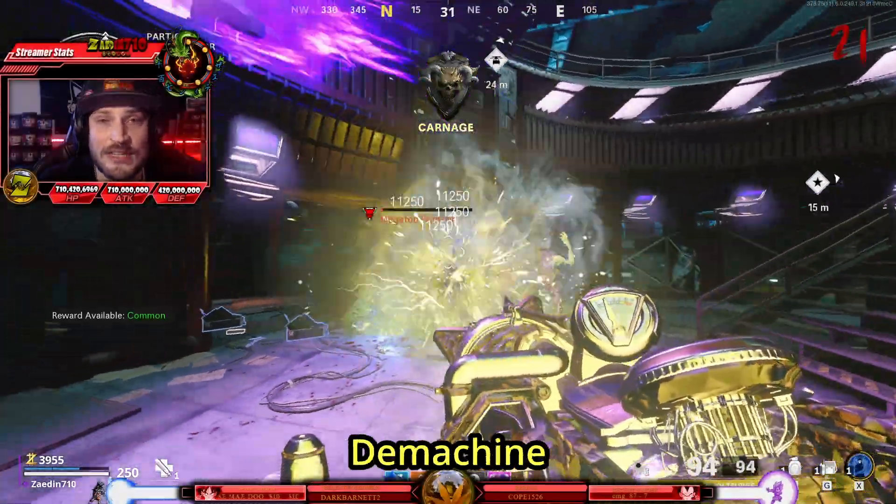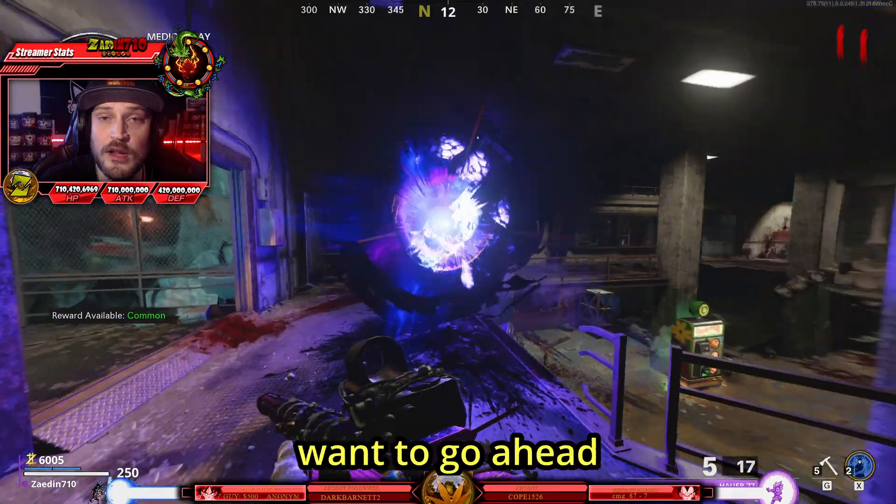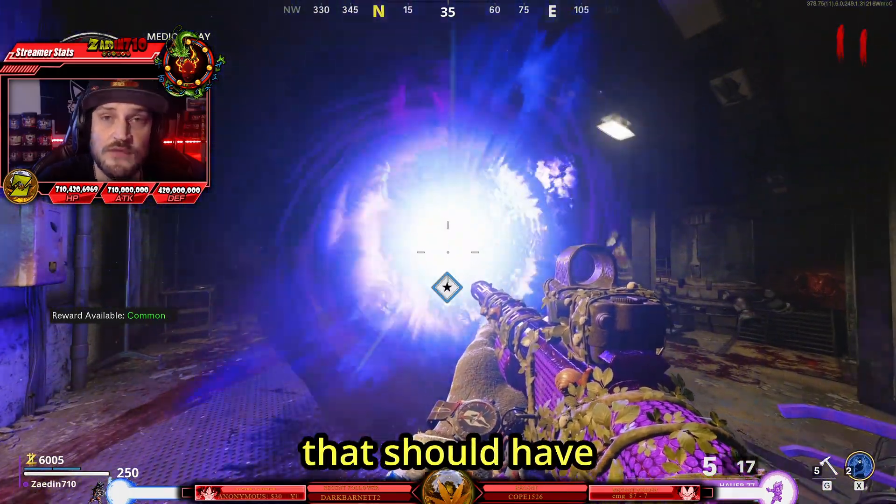Here's part two on how to solo the Cold War D-Machine easter egg. Picking up where we left off after you just built the aetherscope, you're going to want to go ahead and interact with the brand new portal that should have just spawned near the medbay.